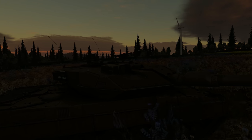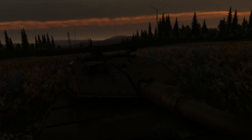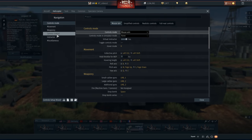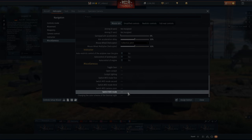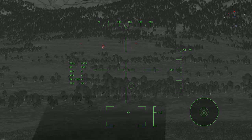Once you've found and installed these modules, it's time to bind the keys. Go to Controls, then Helicopter and Miscellaneous, to see two new commands. 'Switch NVD mode' is basically an on/off button — we opted to bind it to N for night vision.